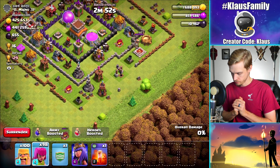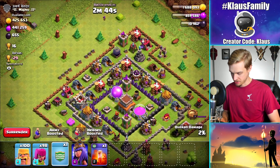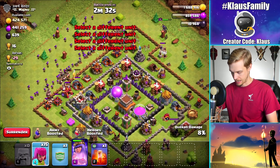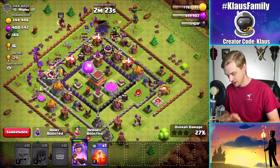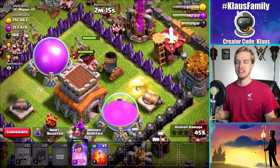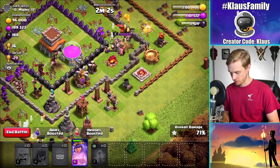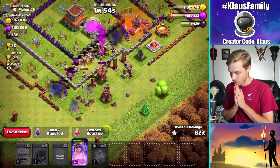I'd like to attack this base from the top because there's a dark elixir storage, loads of collectors and mines, and as long as I can keep the splash damage busy I'll be all right. Let's send the queen in there, then the barbarians, archers, and the king. I'm watching — I want the queen to get this wizard tower. Then I'm gonna deploy these hog riders to target the mortar. This base has lots of defenses in the very middle — look at this, targeted those mortars, taking it down. That was beautiful. But we hit a springtrap — that is literally the worst.